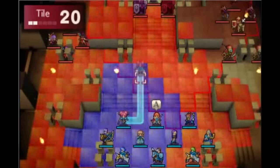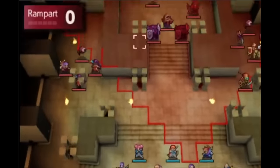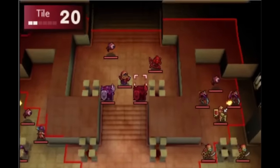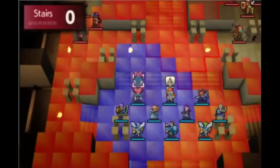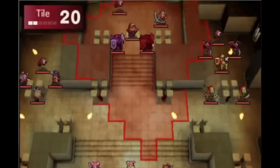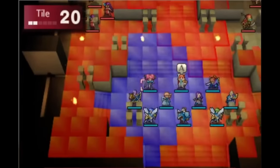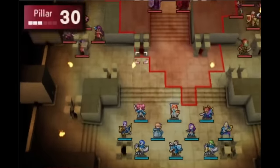Supports are one of my favorite parts of Fire Emblem, and a big reason why I look forward to each new game. Small, often slice-of-life style conversations help take our units from balls of stats with a portrait attached, to meaningful characters that I want to do my best to protect and help grow. Plus, support partners fight better when they're near each other, and I love it when numbers go up.